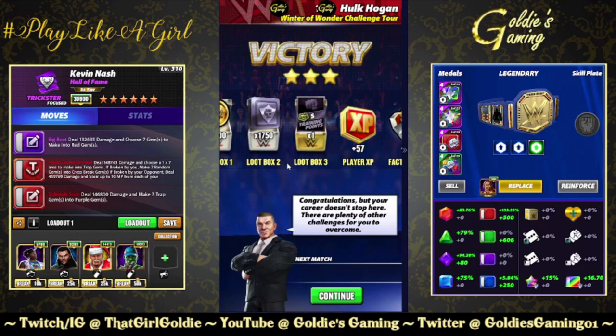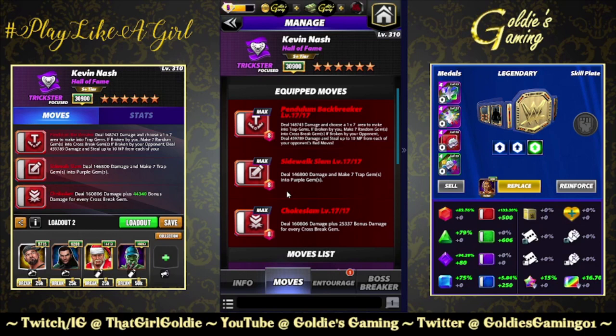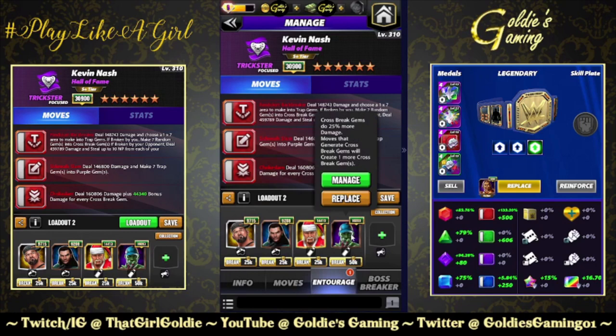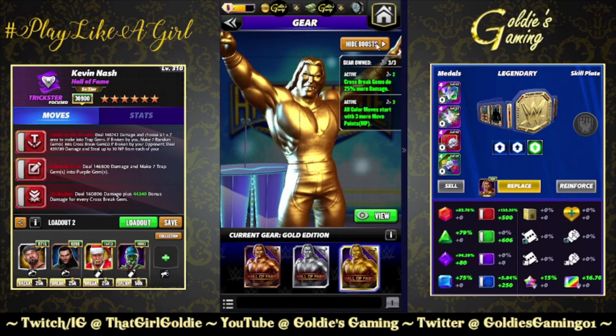I'm going to go out of order here. Normally I go 3-star, 4-star, 5-star, 6-star, but the 6-star build is similar, so I'm going to show it now. 6-star build is triple red. The 6-star move is the Chokeslam, 8 MP — so all 8 MP across the board. Deal 160,806 damage plus 25,337 bonus damage for every cross-break gem. Bringing in Butch instead of Woods for red MP, keeping Hardy, Santa, Zombie Cena, and keeping the belt intact. Both gears come into play.